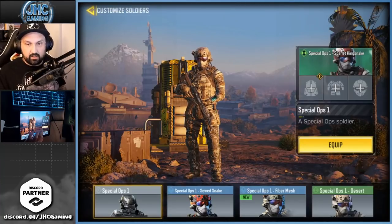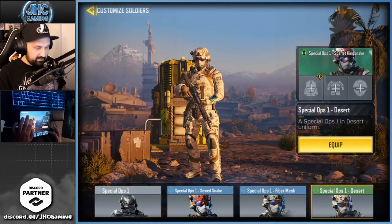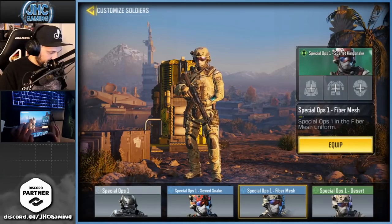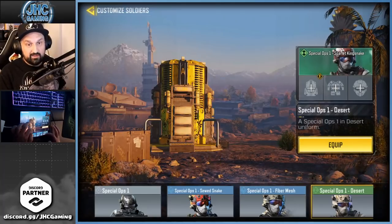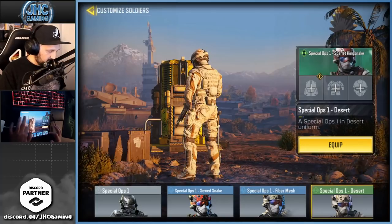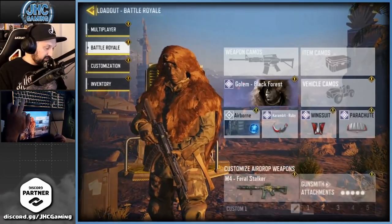Let's check out the soldier real quick. That's the Spec Ops One — fiber mesh. It looks very very close to the Spec Ops One desert. I mean, seriously, it's pretty much the same. How about the back of the soldier? Yeah, the same man — it's just a different shade of color.